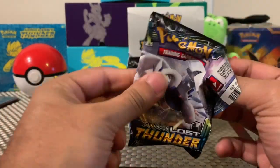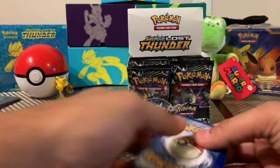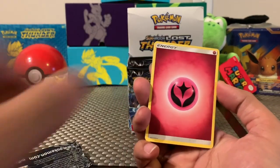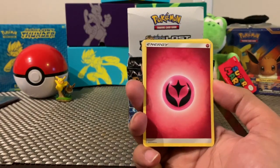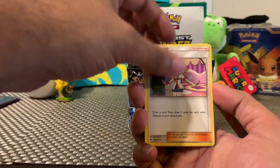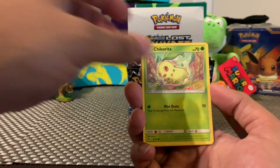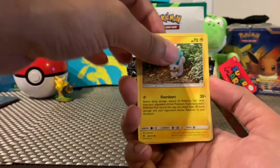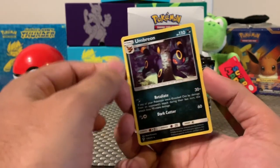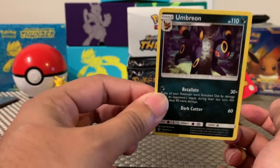We're gonna open this Lugia pack next — code card for everyone. Something I noticed is all the code cards that have green on the front means you're not getting a holographic, and all the ones with white on the front means you're getting some kind of amazing card. So I'm trying not to look at what kind of code card there is because that's kind of a giveaway. Ooh — Umbreon! Non-holographic but still a very cool, sick Pokemon.